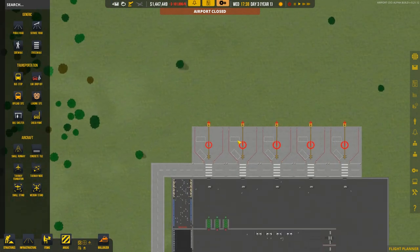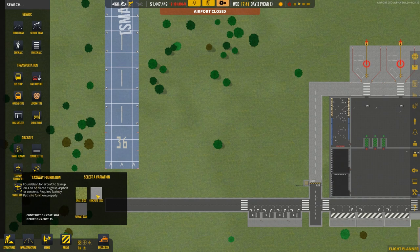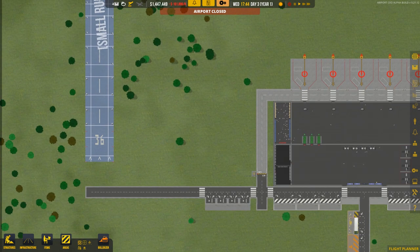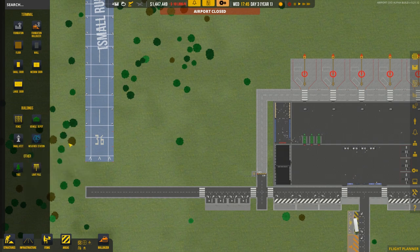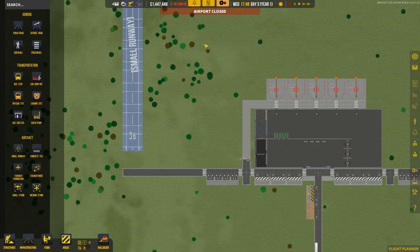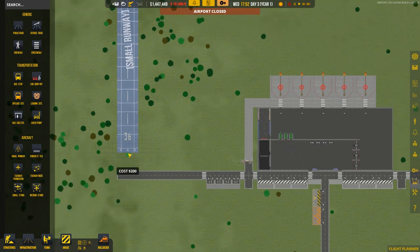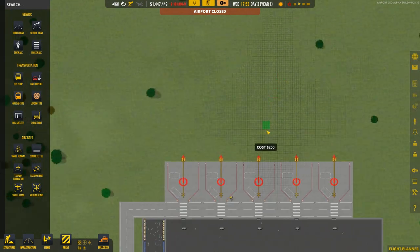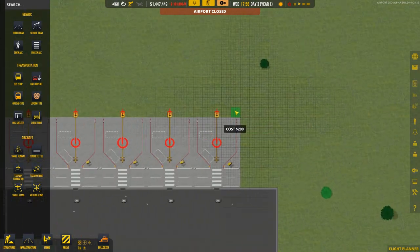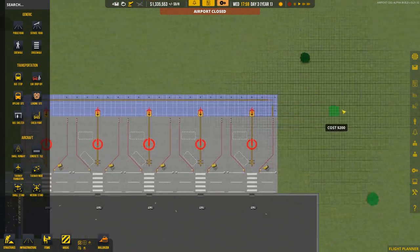Now we need a taxiway so that when aircraft land they can taxi to this location. So we'll use taxiway foundation and change it to concrete or asphalt. I built the runway without specifying a surface so it might just be grass - but you can upgrade that. I can't quite remember what size the taxiway needs to be.